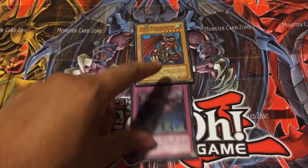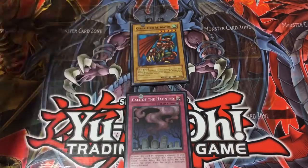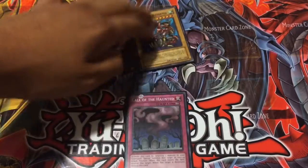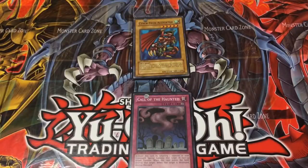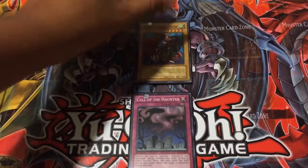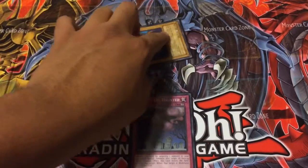But if it's anything other than that, like Cyber Tech Alligator, you could use Call of the Haunted to bring him out. Call of the Haunted is a very useful card to bring a monster from the graveyard to attack position. It has to be attack position — you can't put it in defense since Call of the Haunted says so. But if it's your turn and you use Call of the Haunted to bring him out, you cannot quickly change it to defense; you have to wait another turn to put him into defense.